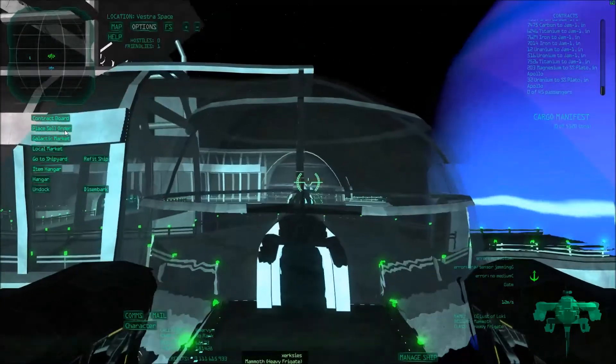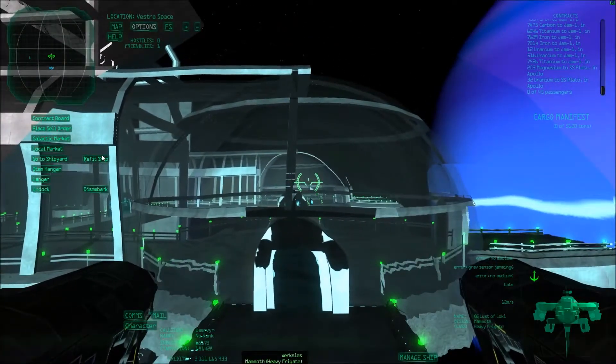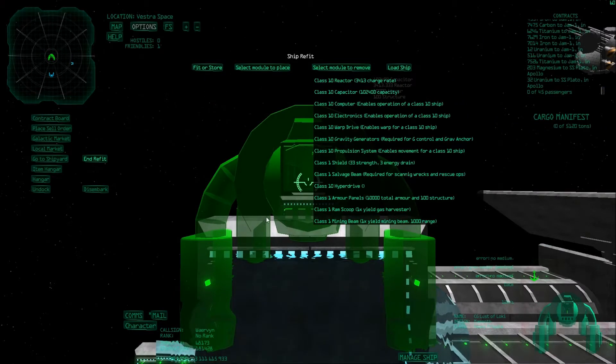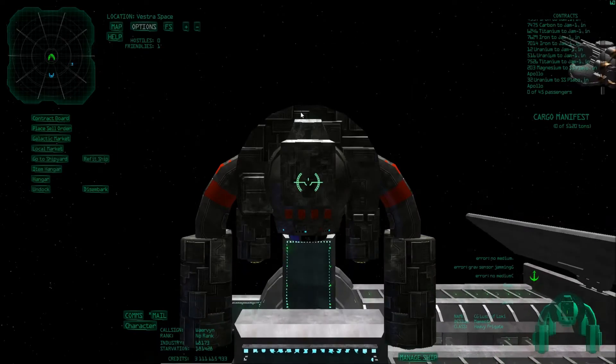So how do you do this? Well, first of all you need a piece of equipment which is the ram scoop. You can equip this on your ship — your ship probably already starts with it — and depending on the level of this ram scoop you extract more or less gases. The higher the level, the more gases you extract.